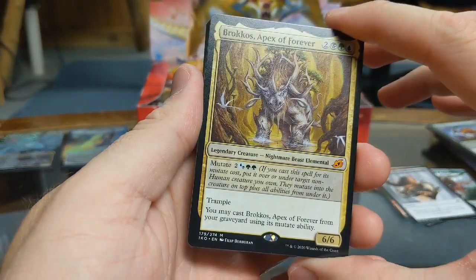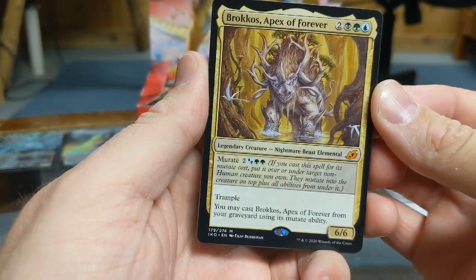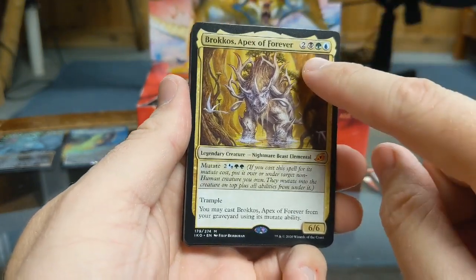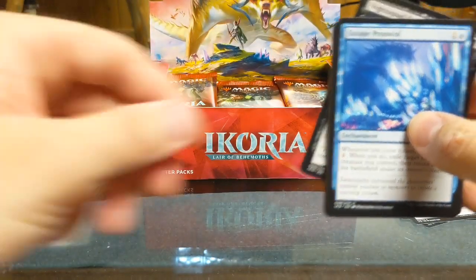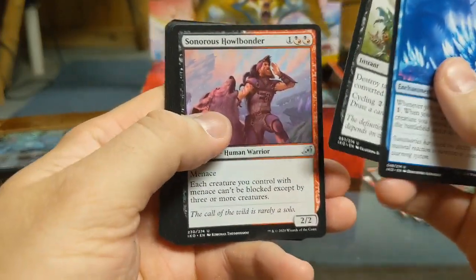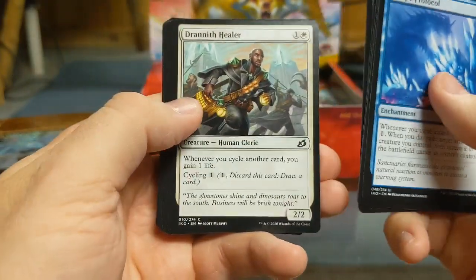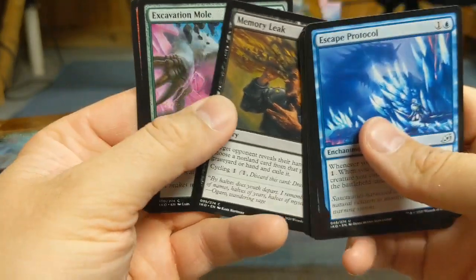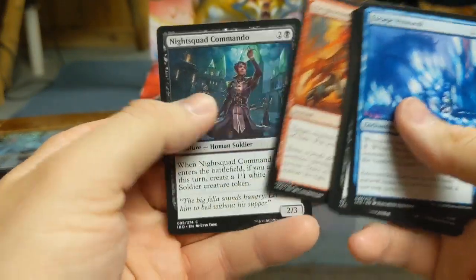Boom! Mythic Rare again! Brokos, Apex of Forever. Mutate two, Trample. You may cast it from the graveyard using its mutate ability — that's sweet. Another good argument for making a five-color deck right there. Another Mythic Rare going off to the side. Escape Protocol, Easy Prey, Sunnorous Howlbonder, Tentative Connection, Mosscoat Goriak, Drannith Healer, Hampering Snare, Divine Arrow, Convolute, Memory Leak, Excavation Mole, Heightened Reflexes, and Night Squad Commando.